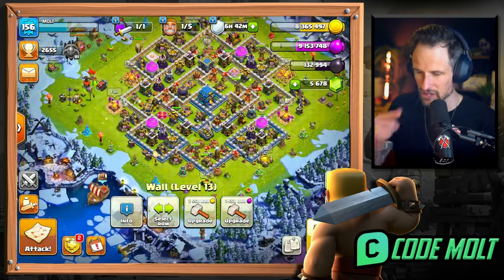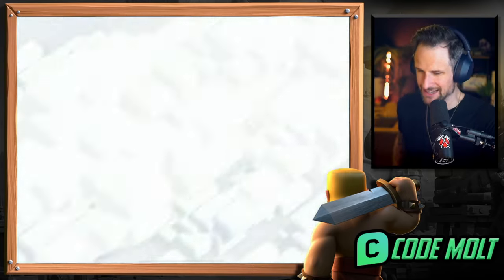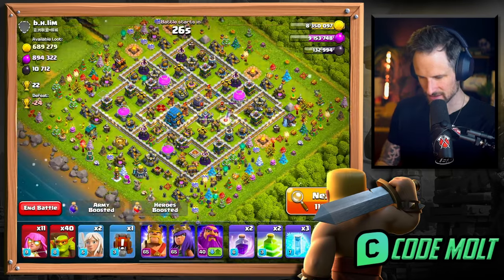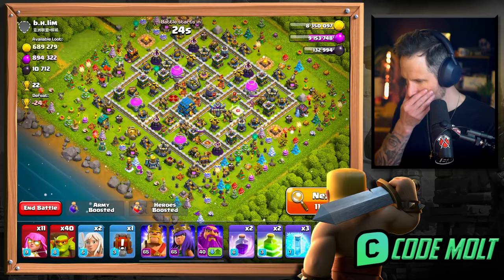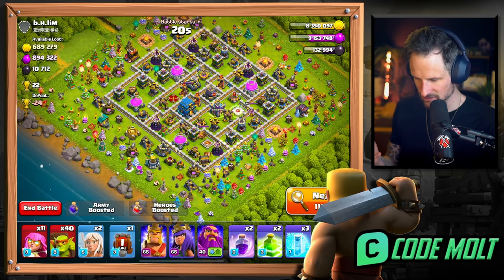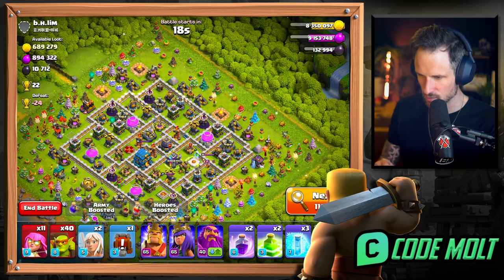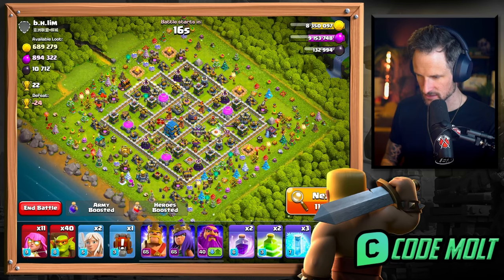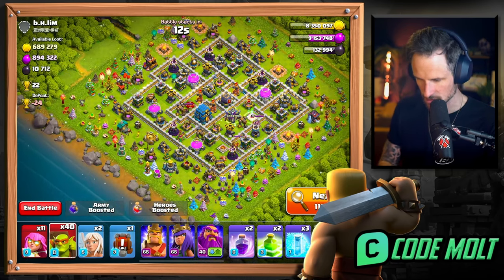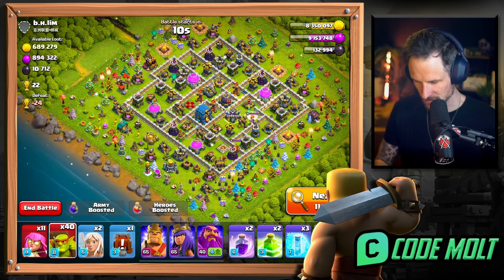We got another thing - I'm gonna go find another base to attack, give me a good one! This seems pretty good - but how are there so many things on their base? I didn't think that you could have that much stuff growing. Why is this so crazy? I don't even know what's happening - this is wild to me.